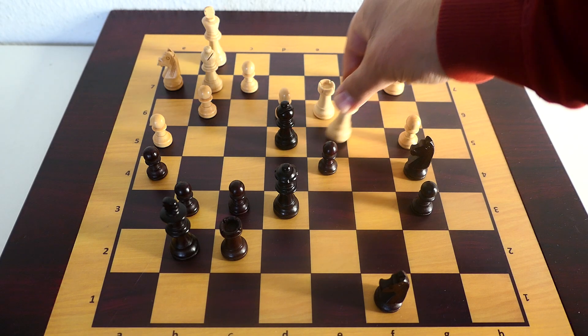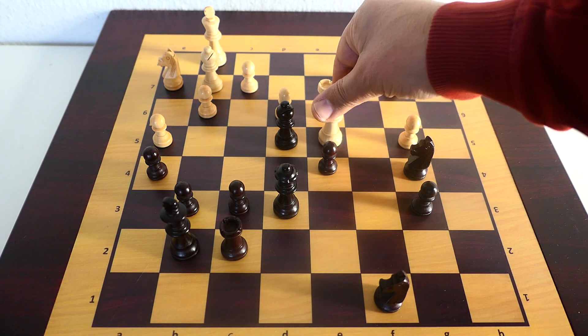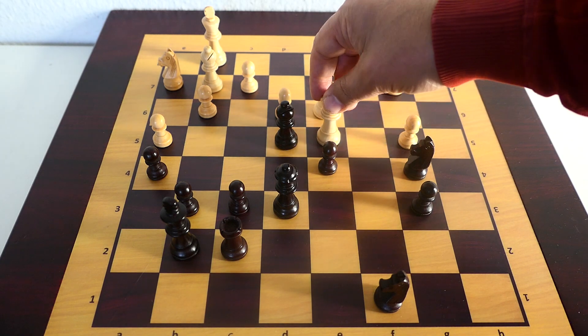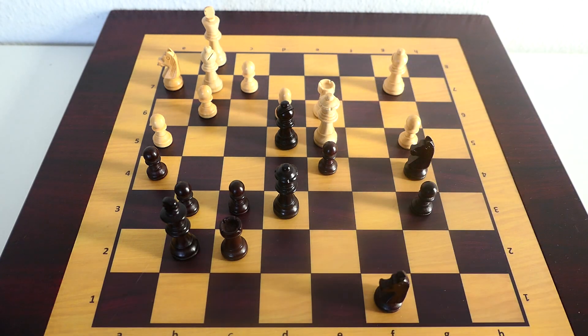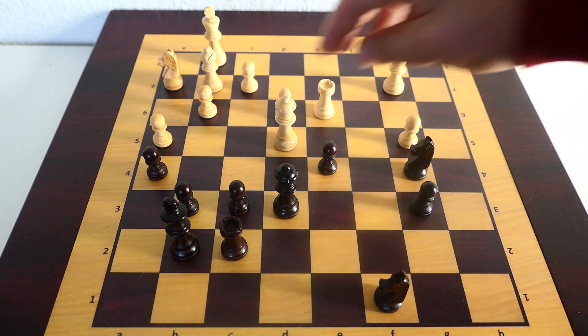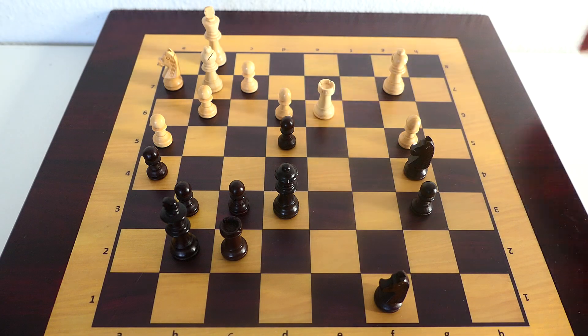Okay, you can't move the queen because you have no place to go. Protect it — therefore you can take this bishop, for example, and take it again with a pawn.